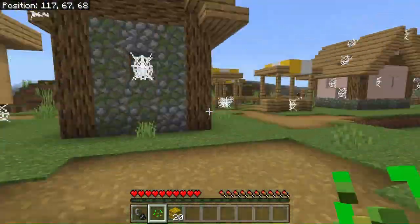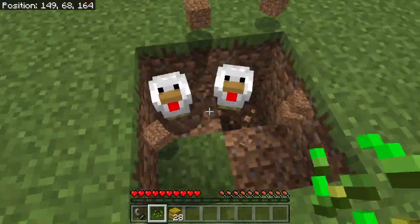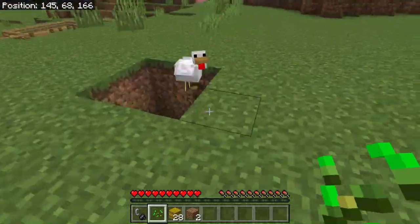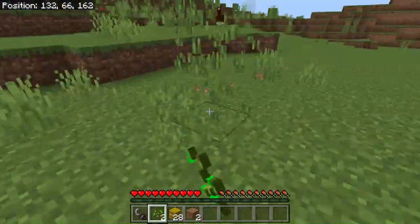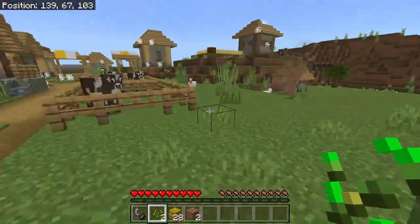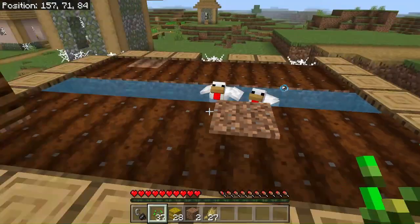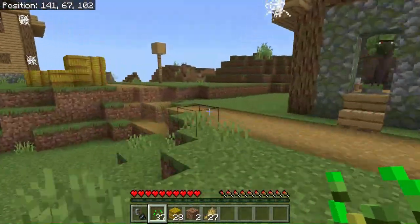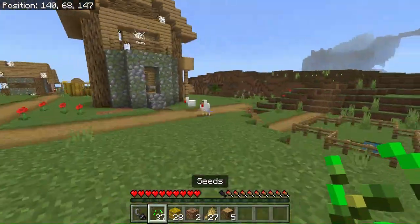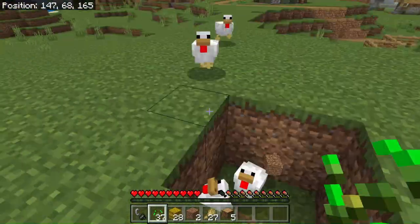I decided to start making them a pen. This pen wouldn't be anything really special — just a simple little 2x2 square at the end of the village, but it should do for now. After getting them into the pen with only minor difficulties, I decided to go and get more seeds and find an easier way to get them into the pen. I grabbed a couple of chickens and went to the farm to grab as much wheat and seeds as I could, because this is really what the game depended on — the game is pretty much seeds and chickens. I got some wood for a trapdoor, because I knew the chickens thought trapdoors were blocks, and then you can easily make them think they're stepping on a block when they aren't, and let them fall in.